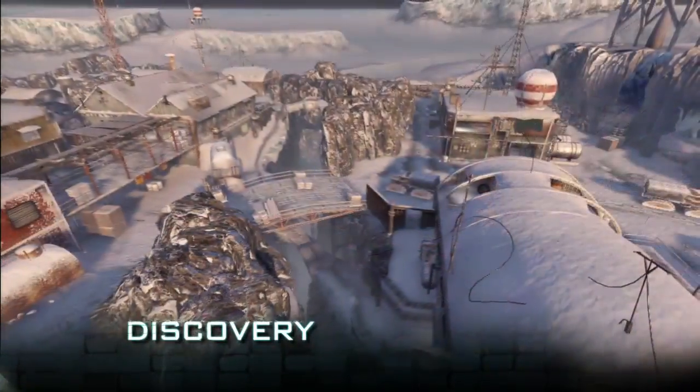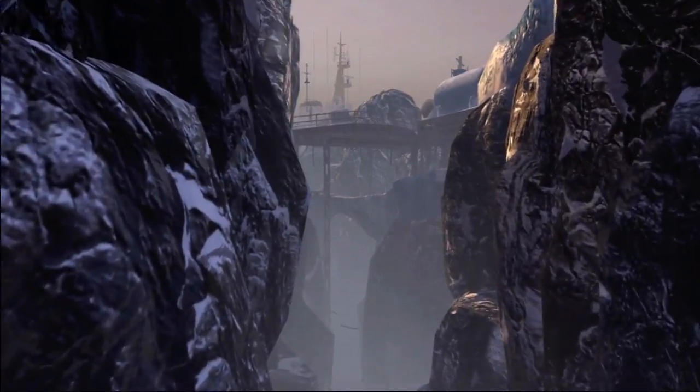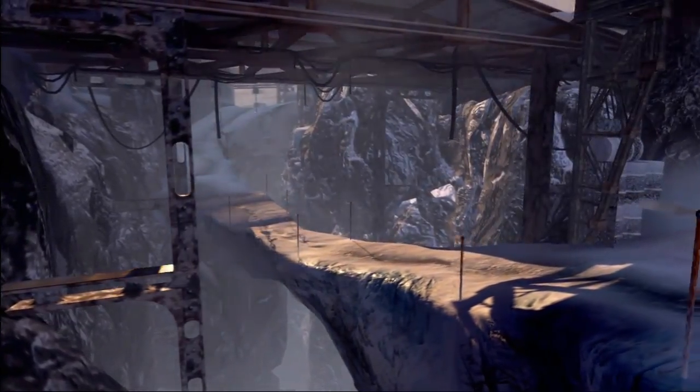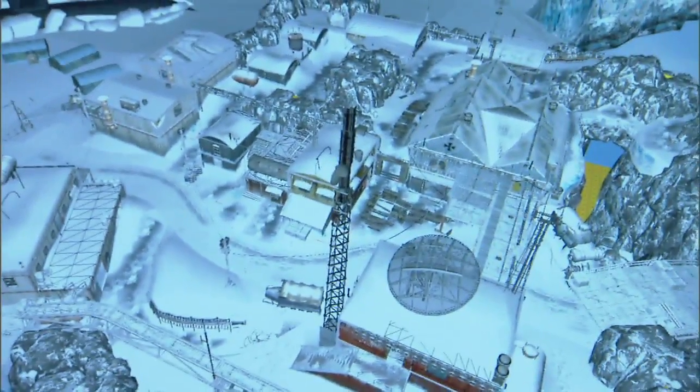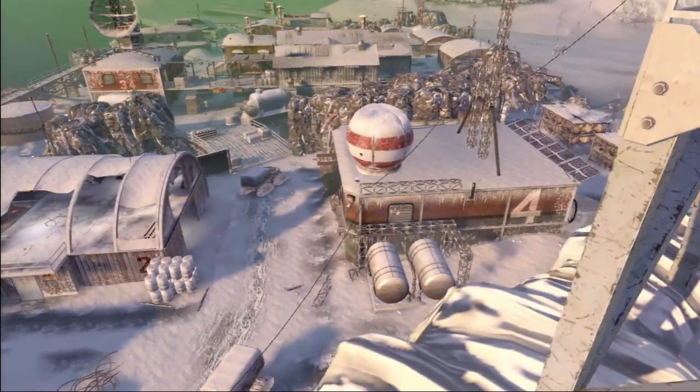Discovery is an Antarctic research station that was a German outpost left over from World War II. The two sides of the map are divided by a deep chasm, and you're always fighting for control over that crossover from one side of the map to the other. Tips for Discovery: really just learn the layout of the map, understand how the chasm impacts gameplay flow, and always be conscious of your exposure to long-range weapons.